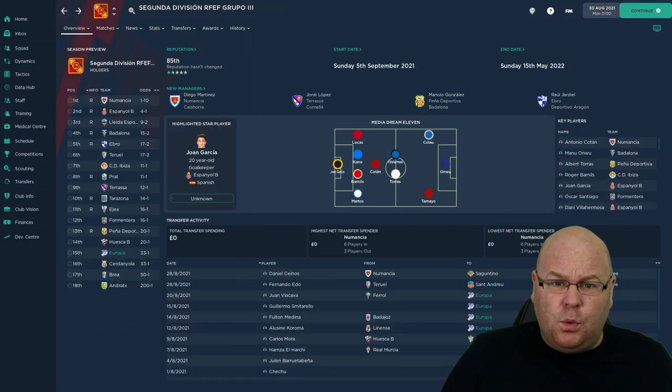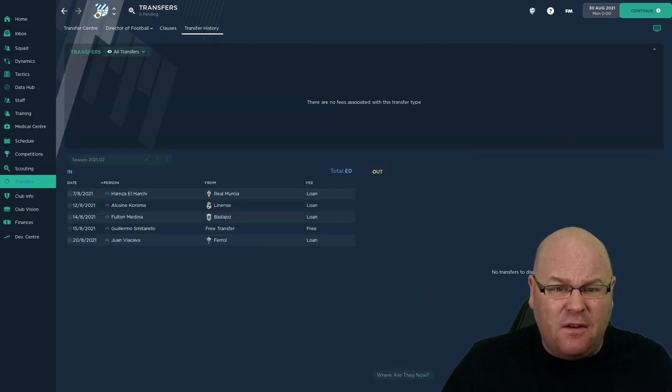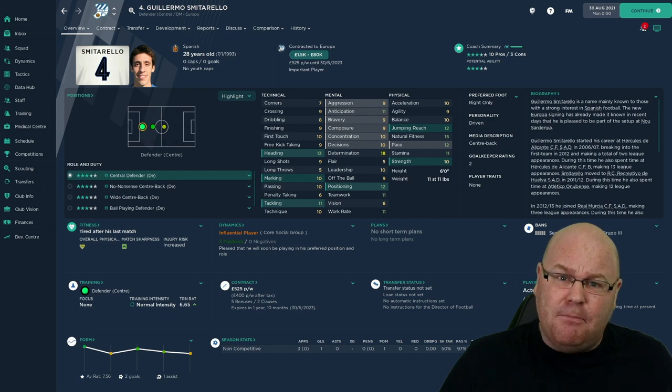At the start of the season, not much was expected of Europa. The media were predicting they'd finish down in 15th place — not meant to battle for promotion, but instead look over their shoulders and try to avoid relegation. To help avoid that, we made a few transfers. A lot of it was the borrowing part of Beg, Borrow and Steal, as we brought in four players on loan. The only player we managed to beg to come was a vital one: Guillermo Smiterella, who was going to play in defence, because we had quite an ageing squad — our centre-backs were 35 and 33 respectively and their legs were not getting any younger.